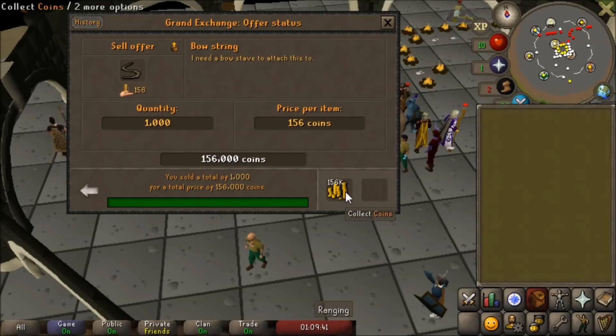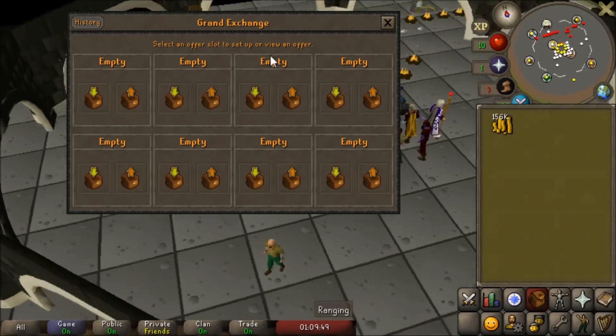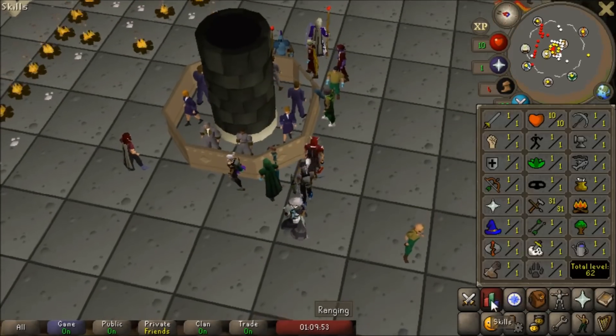The bowstring is sold and we made ourselves a clean 156k. So in 45 minutes we profited about 150,000 gold, which means that spinning bowstring is about 200,000 gold per hour — which is really good for the requirements needed.